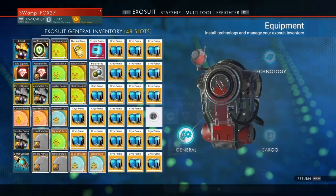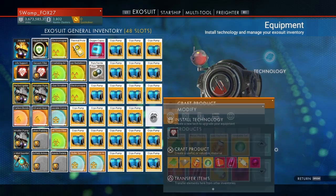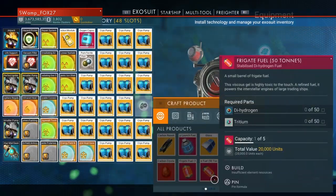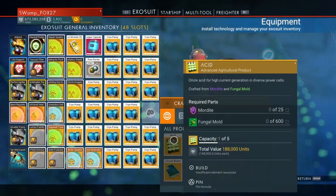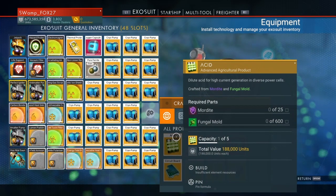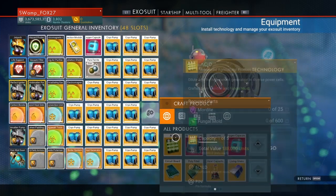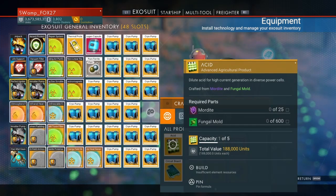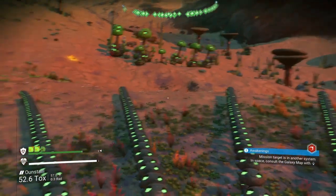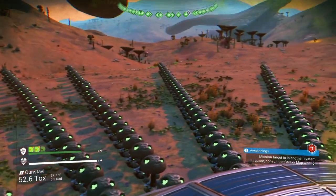This method is time-consuming — it took me about three hours just to make around 50 million units. You need three different farms: cactus flesh, fungal mold, and mordite. For mordite, rather than farming it I recommend finding a planet with large wildlife, since bigger animals give you 18 or more mordite each kill. It's a bit hard to find those planets, but if you can't, just grow mordite on a suitable planet.